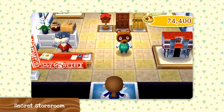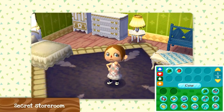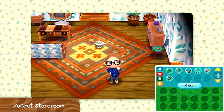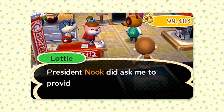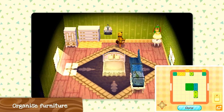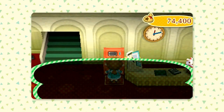If you buy the new secret storeroom feature for your house from Tom Nook, you can bring up a much-needed extra storage compartment by tapping the icon on the bottom screen when you're inside your house. This new secret storeroom has four folders with nine pages each to store all your stuff. If you've played Animal Crossing for more than a few hours, you'll have hoarded up a huge number of items strewn all over your town.